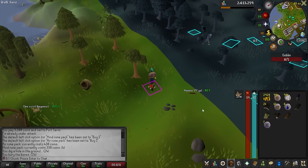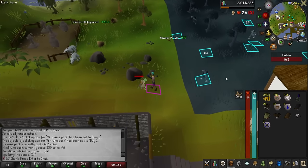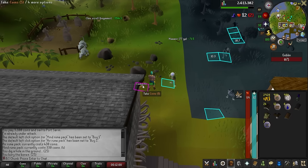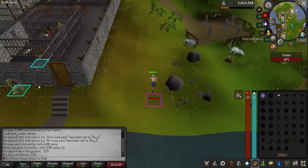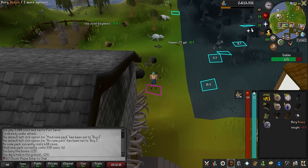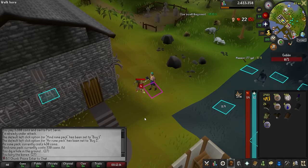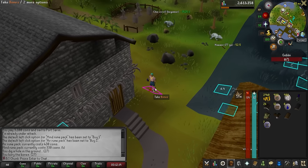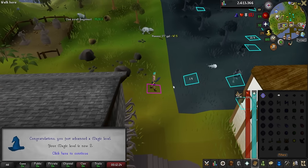It is a new day and I'm going to train magic a little bit. I plan on going to the ice giants soon, but I want to get my magic level up more first. I'll kill these goblins hoping for a beginner or easy clue. I don't have many doable steps, but what I'm going to do is tag goblins with airstrike so they run up to me, then finish them off with melee. Kind of train my magic that way.